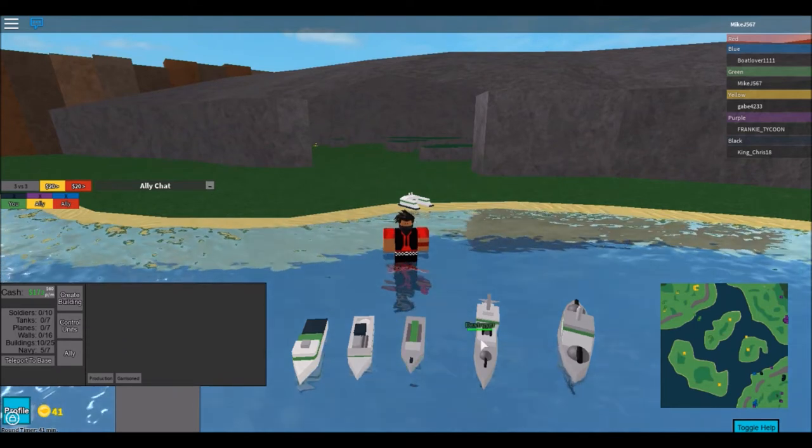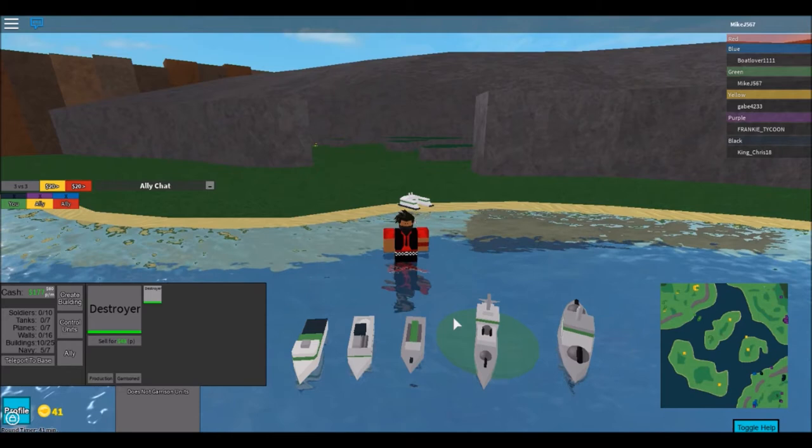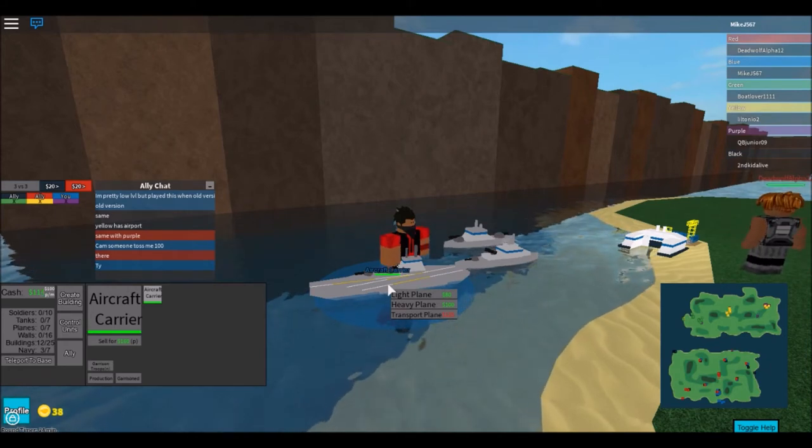The other ship is the gunboat - it's like a speedboat with a turret on it, which is pretty cool. Then there's the destroyer, which has an anti-air turret on it, so it's made for destroying planes, but it can still destroy other units.